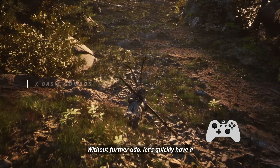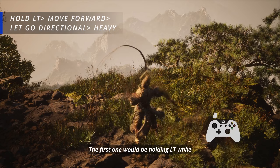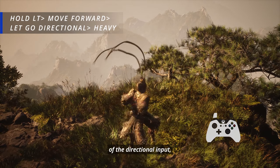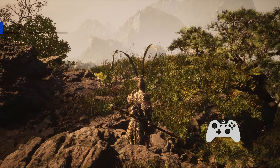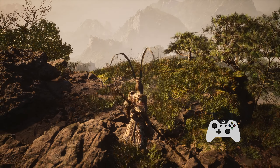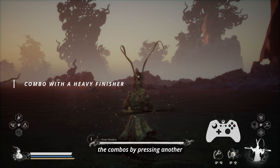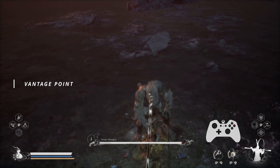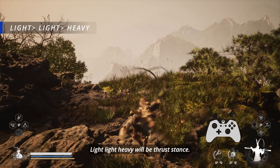Let's quickly have a look at the six basic combos. The first one would be holding LT while moving forward, let go of the directional input, then hit heavy — you will perform a ranged attack with this one. Light then heavy will do the same combo as your smash stance. While in an actual fight, you can add a heavy finisher to all of the combos by pressing another heavy attack input at the end.